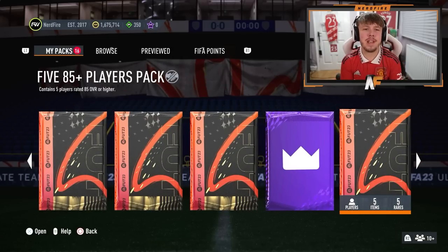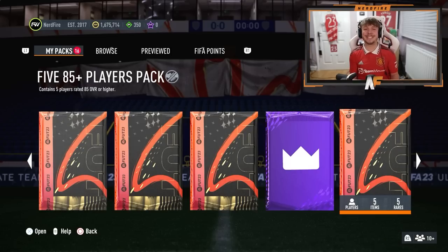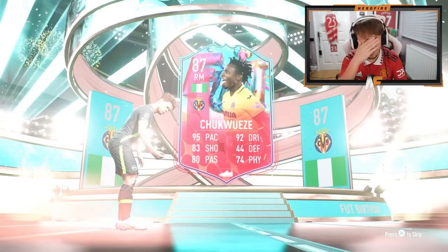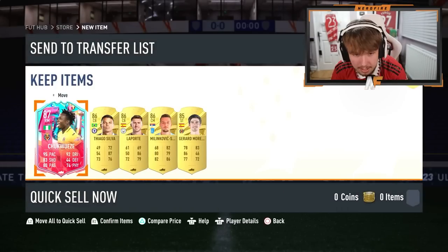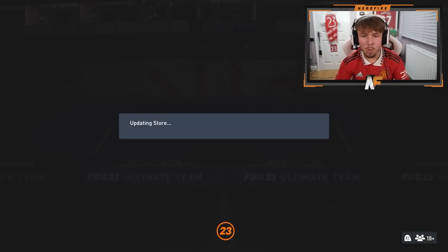5x85 Plus, that was from the objective. Please tell me there'll be a Foot Birthday special card in this pack — I'm begging right now. Yes! It's a Foot Birthday that I'm never going to use, but it is a Foot Birthday. We'll take it. Anything good behind them? There's not. We get four walkouts though — only 86, but four walkouts.